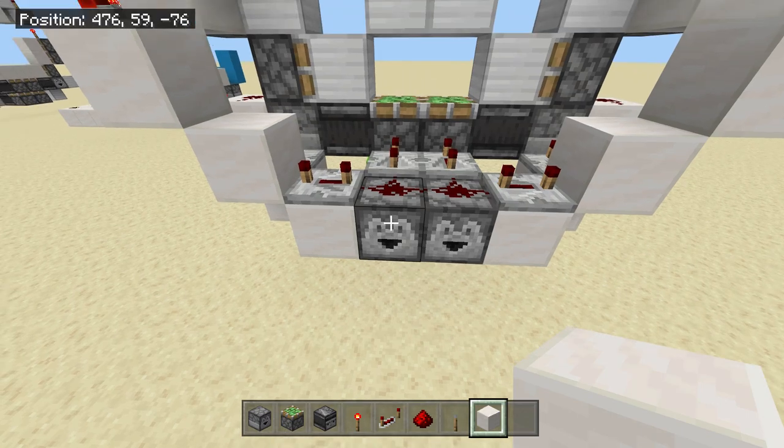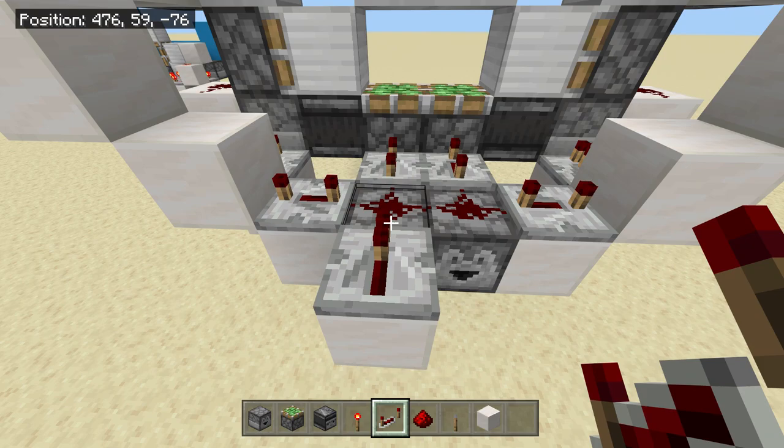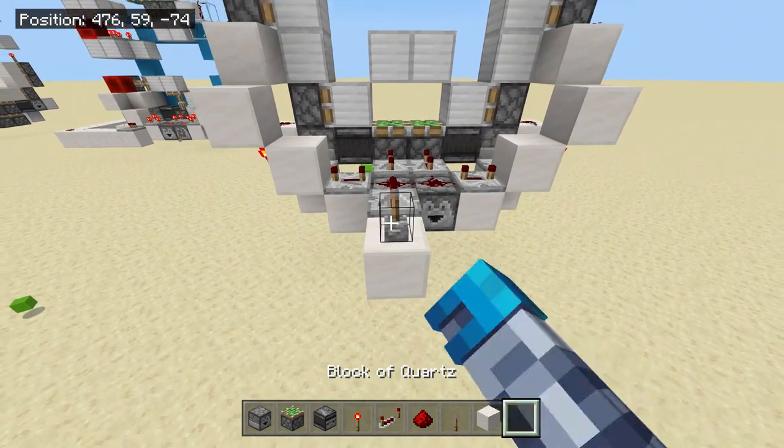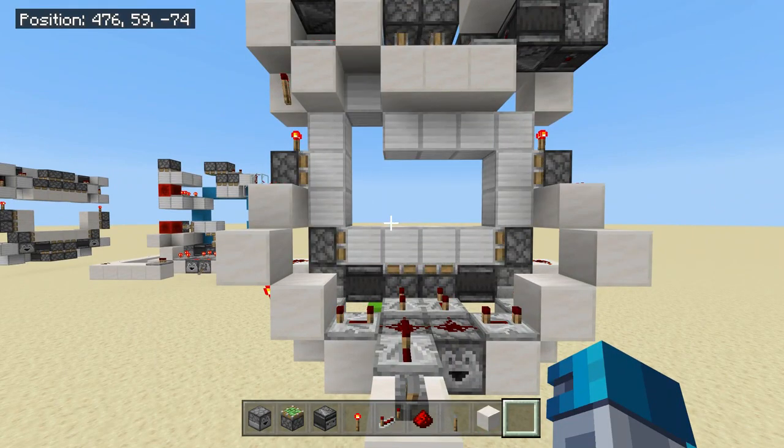Now to link up a lever into this thing, you want to do something a little bit different. You're going to place a block and then a repeater going into it — it only works if it's a repeater. Now we can try it out by flicking this lever. As you can see everything closes fine, and then it opens fine — yes it does.